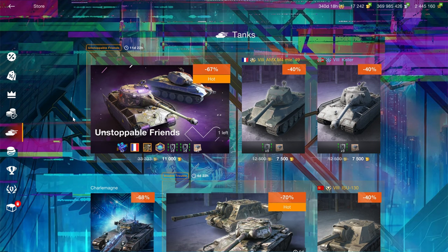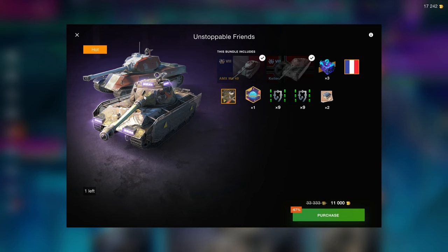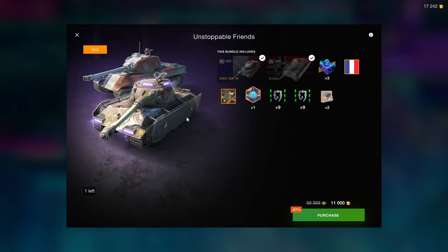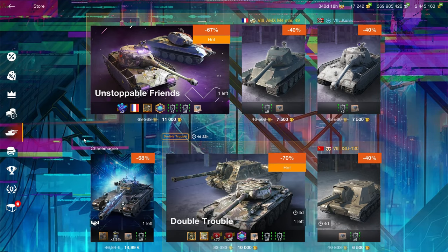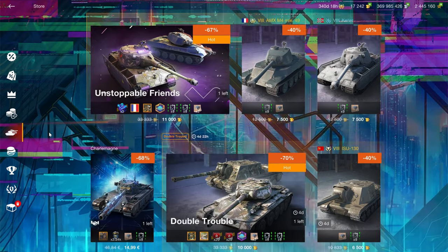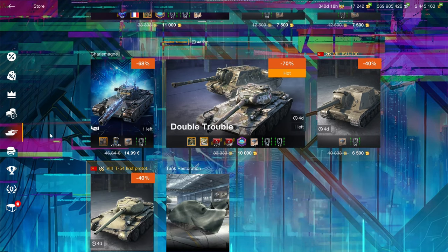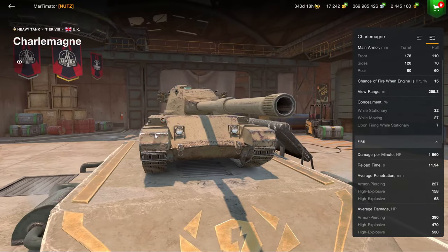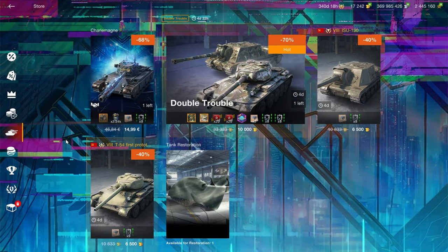Then we go to the Tanks and Unstoppable Friends section — same opinion as last week. It's fine, but given that the T4E2 is in the shop, and the T4E2 is the superior of the MXM414, it is a good bundle but obviously overshadowed by all of the Black Friday offers. I would only consider it if you're trying to collect as many vehicles as possible. Both are quite solid but they're second-tier premium — not T4E2 or Object 752 level. Same with Charlemagne: it's not an A-rate premium, it is a hash tank. If you like the new Chieftain it can be worth considering, but personally I would not recommend it.